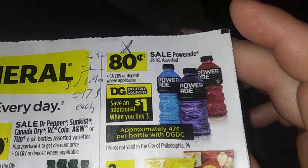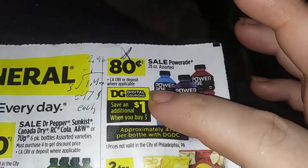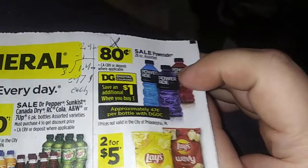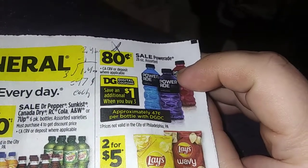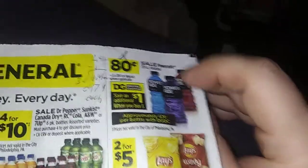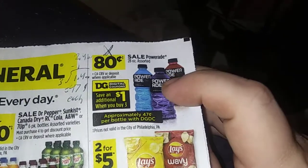Alright, and this deal right here - since I work in a factory, you know it gets hot in there. So Powerade, 28 ounces, they're 80 cents each. And you get a dollar off three with that digital coupon, making it a dollar forty divided by three, which is 47 cents each. Now these things are like a dollar twenty-five to a dollar fifty in my factory. So we're putting the screws back to them - we're outsmarting them.